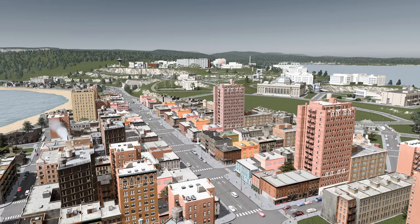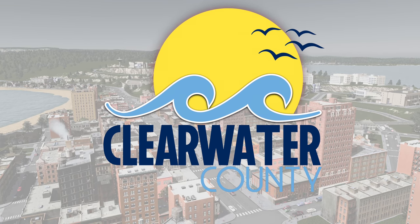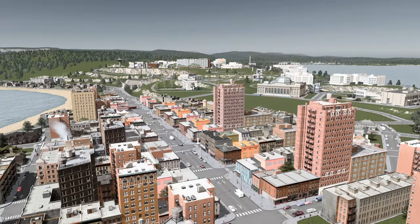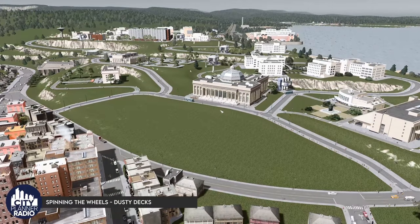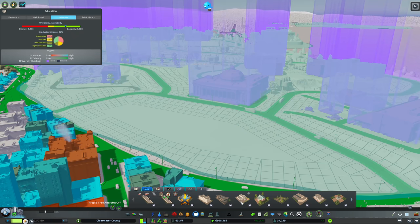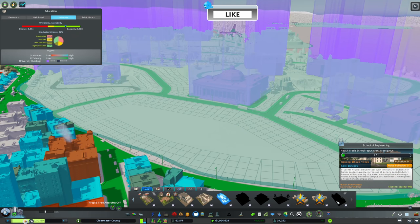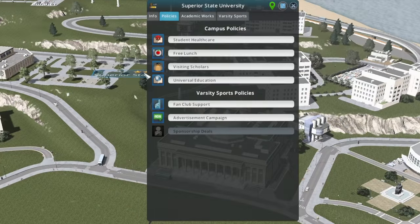Hello, welcome back to City Planner Plays, where we are building the city of Van Buren in Clearwater County. In today's episode we are going to take this lovely university and get it up to a level five. The main reason we want to do that is to have access to our level five unlockables — specifically our school of engineering, which provides some absolutely amazing benefits we'll talk about after we place the building.